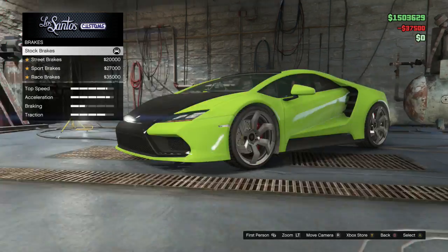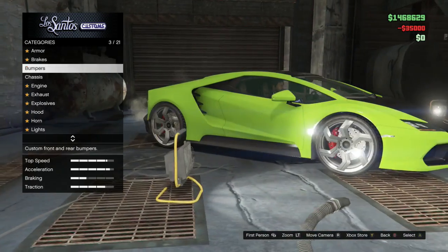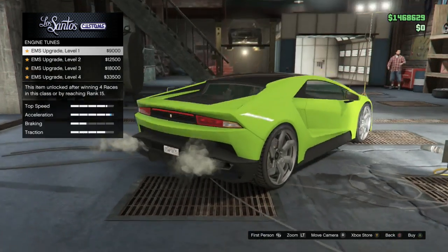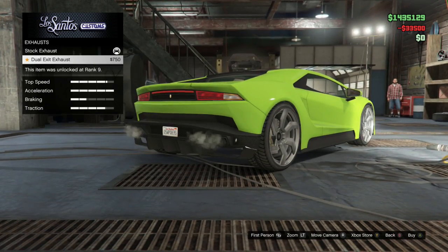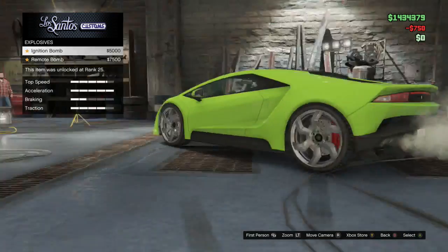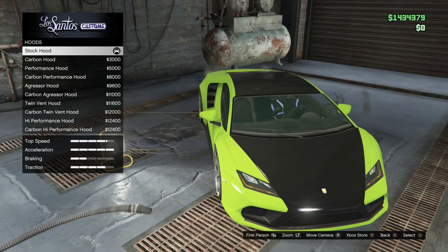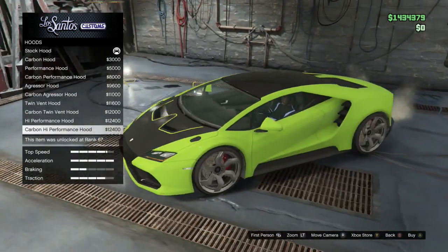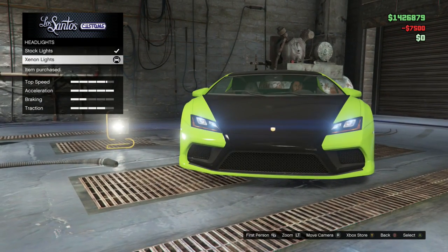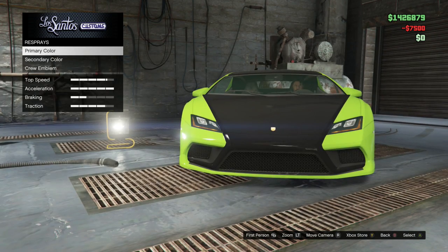Got some beef with the car — let's upgrade that. The bumpers... I don't know about this one. The engine — I'll take that. The hood — no, I couldn't get it like that. The lights — no, I want these lights. Spray paint next.